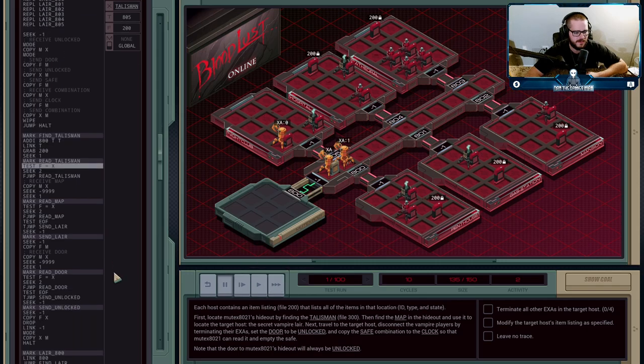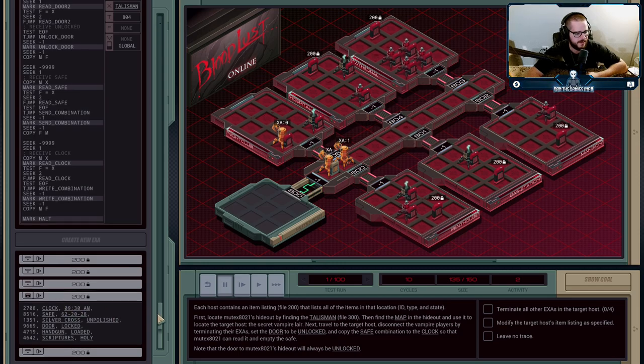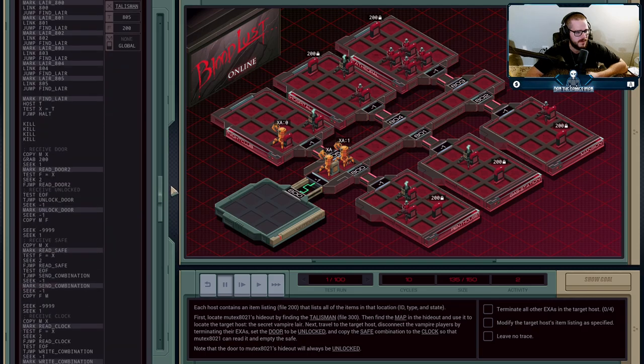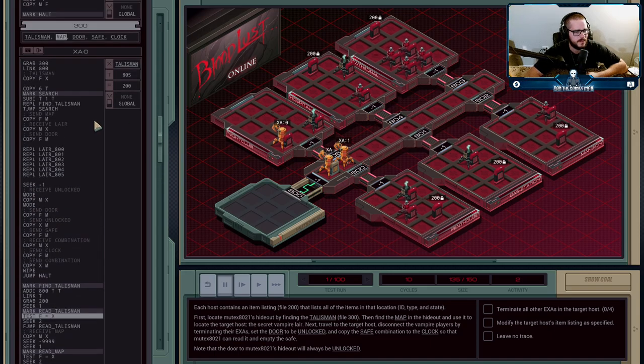We'll look at one individual agent: he's going to grab file 200, then seek one forward because the format of the files — an ID, the name of the object, and then information about that object, which is always a single thing. Right now we just have to find one that has 'talisman' in the second spot of each entry, so we seek ahead one to get from the ID to the item name. Then we seek ahead two whenever we don't find a match.